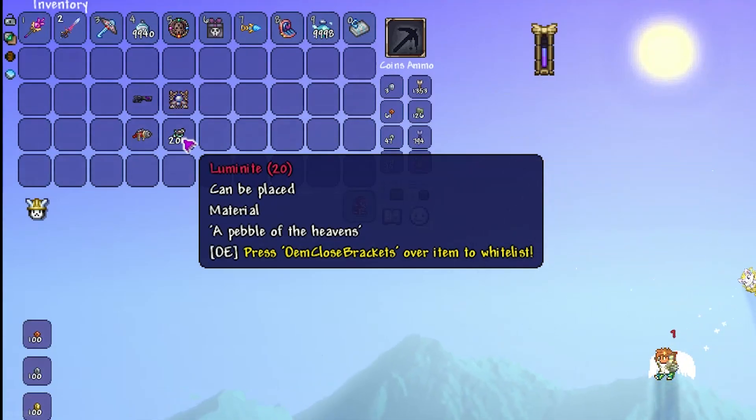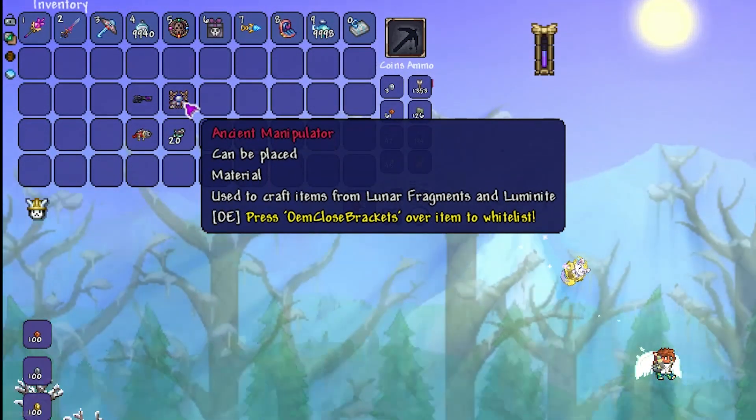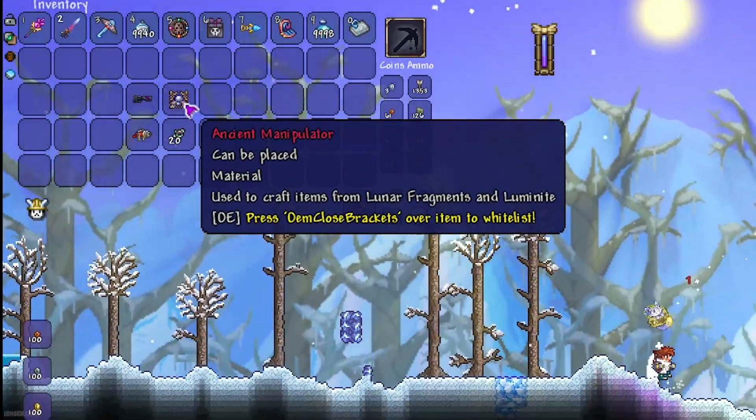20 pieces of Luminite Ore, which we can obtain from the Moon Lord, which we already defeated. And the Ancient Manipulator, which drops from the Lunatic Cultist — I have a separate video about this boss.